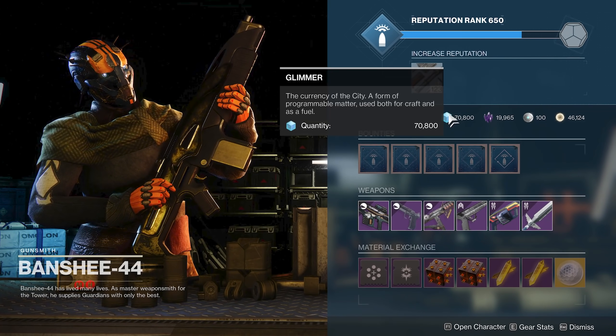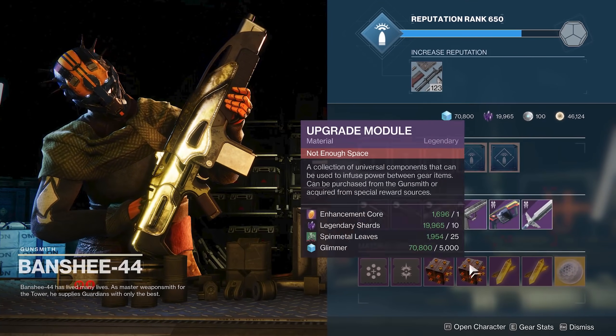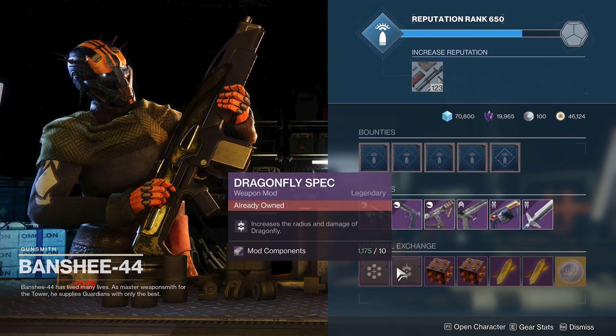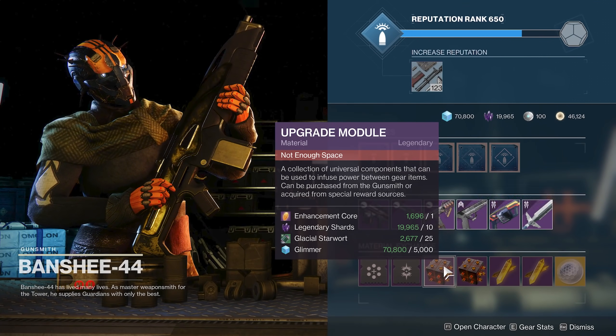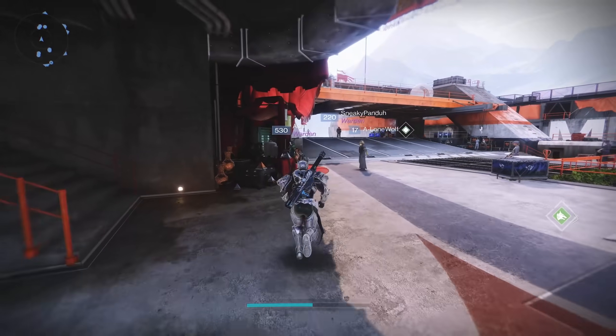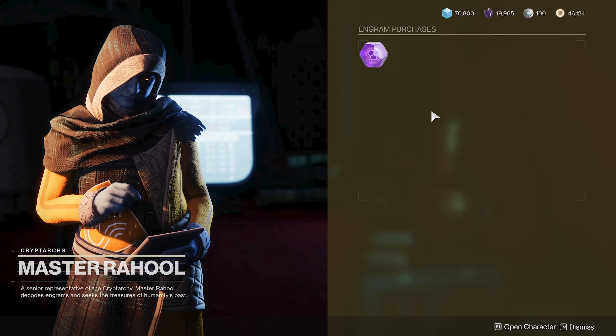Remember, Spider's current currency exchange stuff is going to move to Master Rahool, and Master Rahool is also going to have that type of currency exchange. Banshee and Ada-1 are just going to have four mods. All of the currency exchange and material exchange that Spider had is coming over to Master Rahool. So if you're looking for that stuff when you log in on Witch Queen, all of it's going to be there.